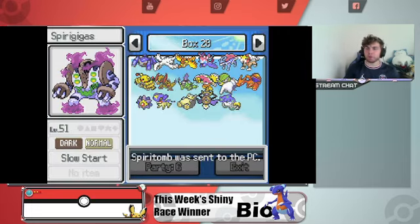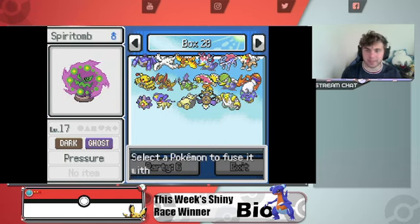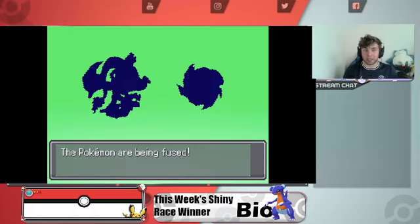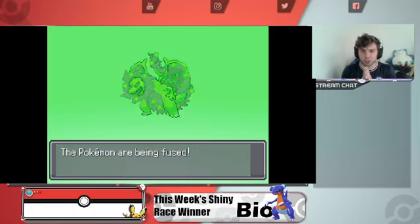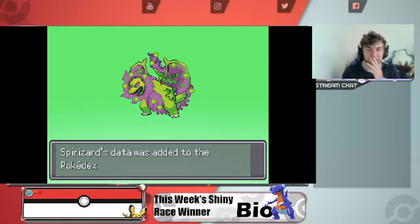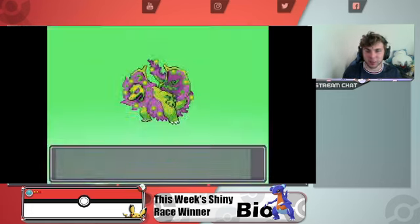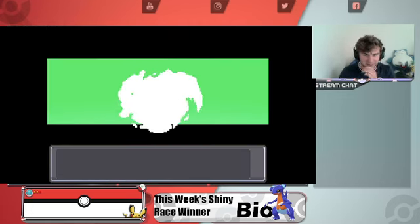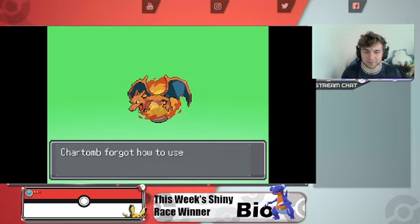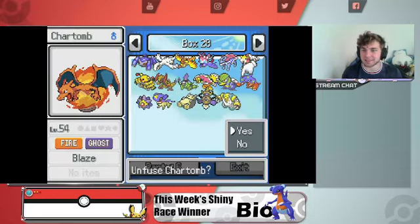Let's see if Spiritomb has a custom with Charizard — the Charizard fanboy is going to go crazy with this one. It's got two custom fusions. It just turned into the Green Goblin! It looks like a mix of a Shiny Hydreigon, Charizard, and Spiritomb. Let's reverse it and see what it looks like — it's a Charizard coming out of the Spiritomb. That's a good one. Let me know in the comments down below what was your personal favorite fusion of the video.